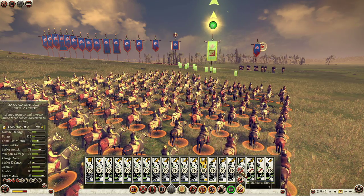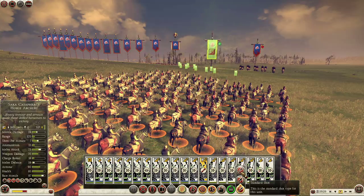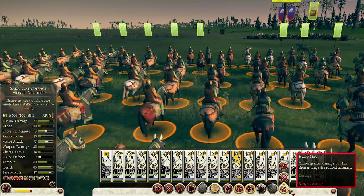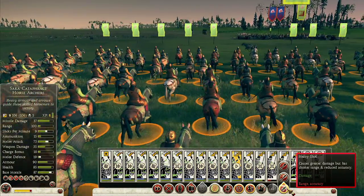With a wide range of ammunition types available to missile cav, knowing when to use each one is crucial. Heavy shot increases damage but reduces range and accuracy, making it more suitable for close-in attacks.